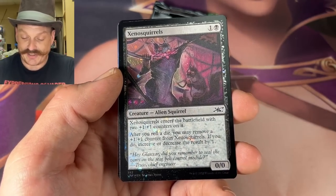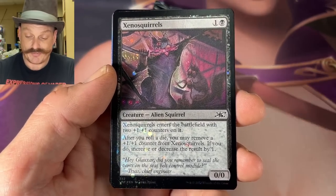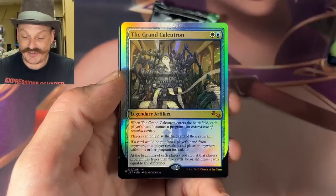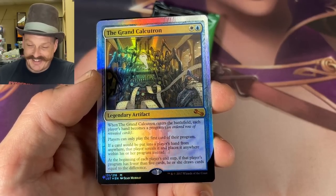Bottom Wheel Acrobats — get your head in the game. Gallery of Legends — acorn rare. Tug of War. Oh oh — there's your Xeno Squirrels galaxy foil! Enters with two 1/1 counters after you roll their movement. If you do, increase or decrease vocal... Grand Calculatron — it's a mythic. Look at that thing!